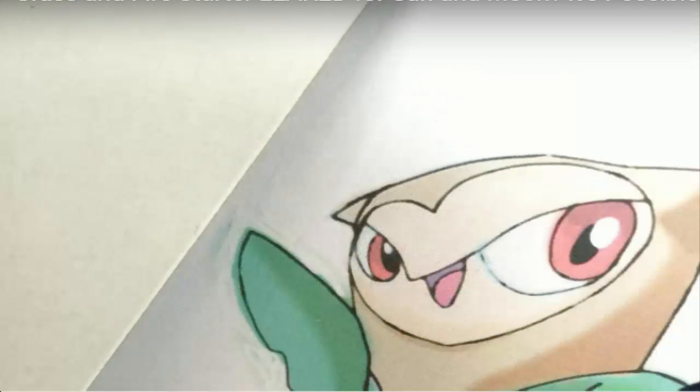Then we've got this owl grass type — everyone's been leaking this on 4chan, Reddit, and the website that leaks CoroCoro has posted this and then removed the post straight after. So this could be real, we don't know. Hopefully they reveal some CoroCoro information about the new games. We probably won't get the starters until the middle of the year.